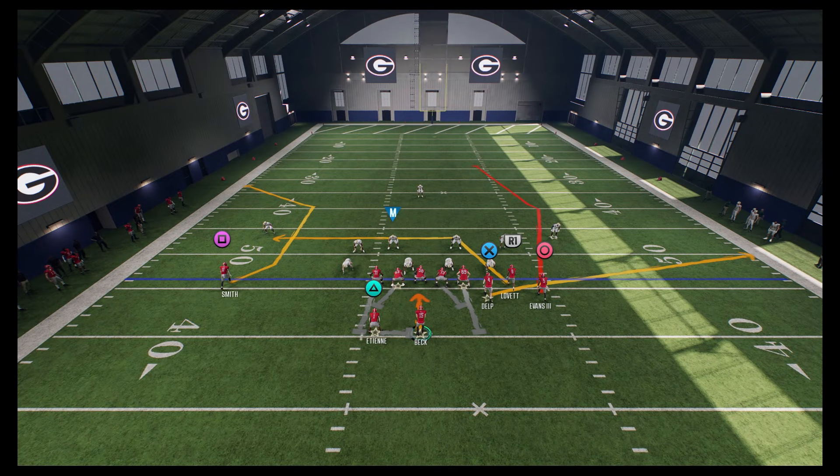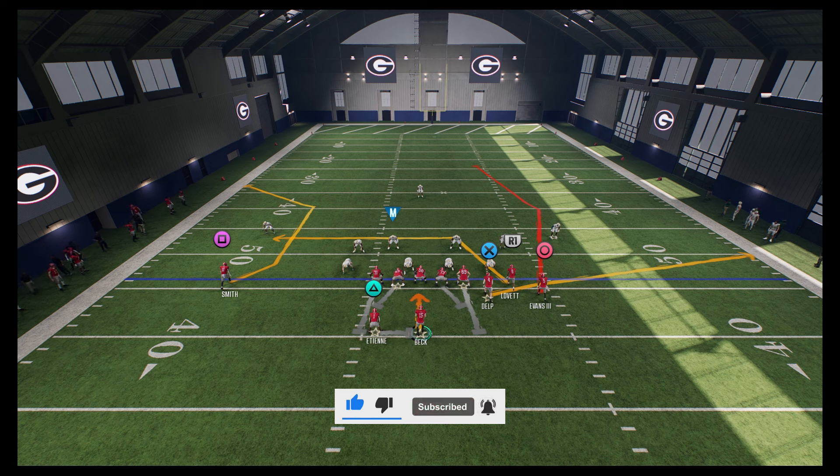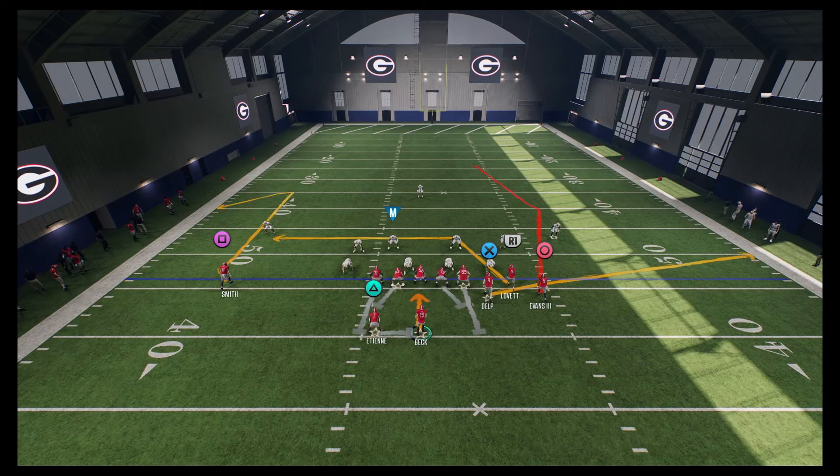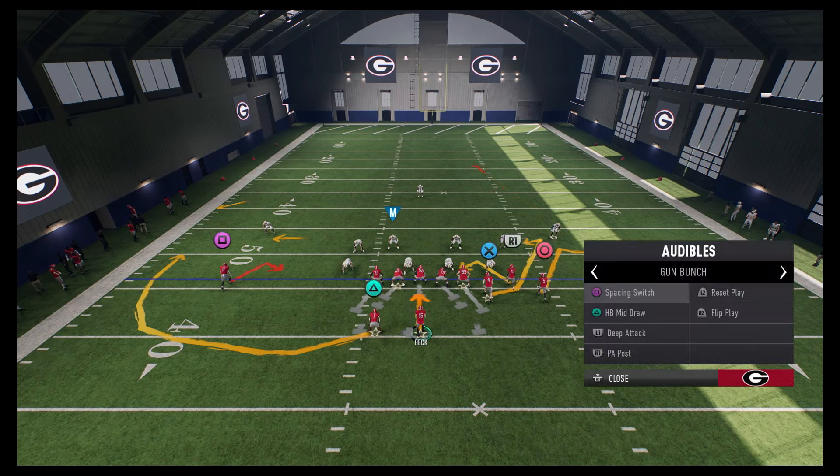Let's take a look at PA Post here — another setup we have. This is going to be our cover three bomb setup. Now you can do this out of any play you want because we're going to use a lot of hot routes and the custom stem feature, so it doesn't matter which play you use. I did choose PA Post because I like the C route over there on the left side. You can also put them on a comeback route instead if you want — I like both routes a lot in this game. I'm going to go with the C route here.